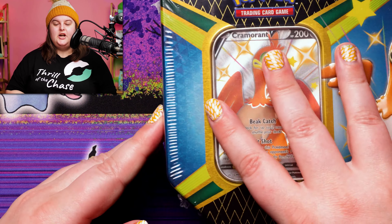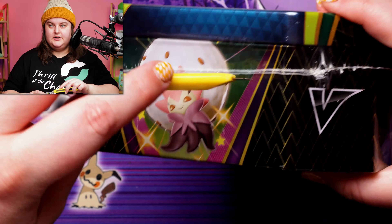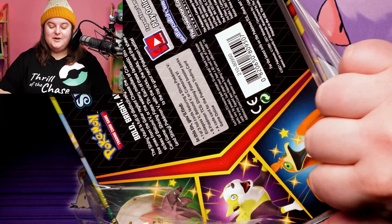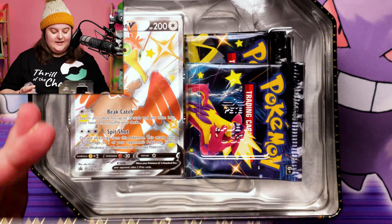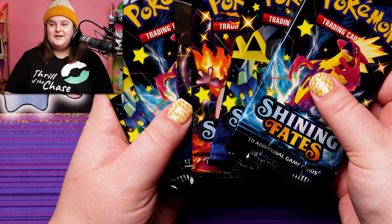Let's go back to the wheel. I hope it doesn't land on Lucario again — just my luck, that's what would happen. The Shining Fates tin — let's get into it. Cramorant V Shining Fates. This has six Shining Fates boosters. It's been a minute since we opened up some Shining Fates on the channel, with Crown Zenith coming out and all the fun jazz we've been doing lately. I'm very excited that the wheel picked Shining Fates for us today.